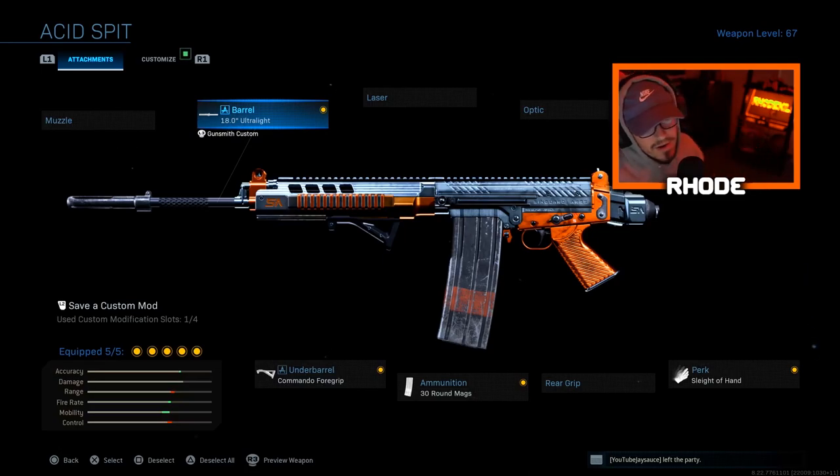Anyway, for the attachments: ultralight barrel, no stock, sleight of hand, 30-round mags, and commando foregrip. We're playing some sweaties in the lobby and we end up popping off. Everybody's mad — you don't play sweats, well here you go. We're using the most broken gun in Modern Warfare, so if you get first shot with this thing and can hit your shots, it doesn't matter who you're playing — it's pretty easy to do well. This is the meta of the game and people are using it as an SMG now.